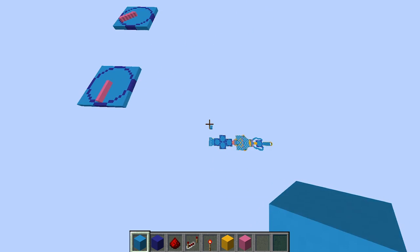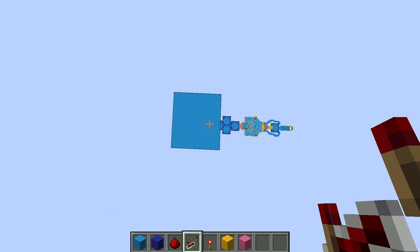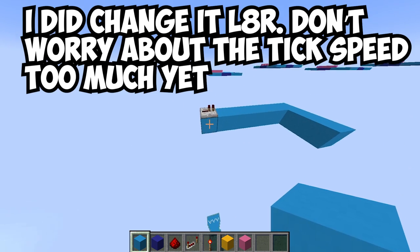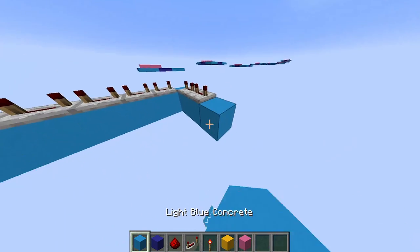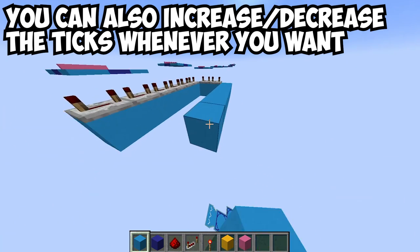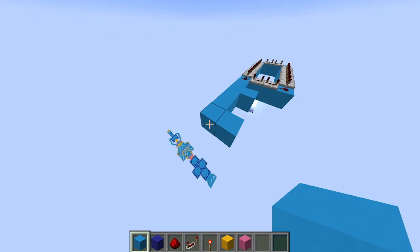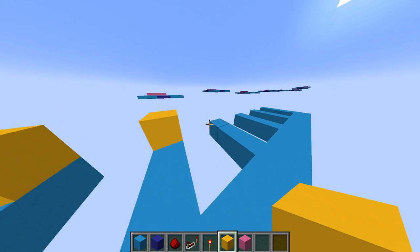Eight frames. Choose how quick you want it to switch — 20 ticks equals one second. If it's eight frames long, I think I'm going to make it 24 ticks. So you want to set up all these ticks now just like this. I've actually made it a bit longer — I think you might actually want to make it a bit longer. It's going to come out here. I'm going to leave a two-gap in between each one in case I want to make a bigger delay. I've changed my command block texture.